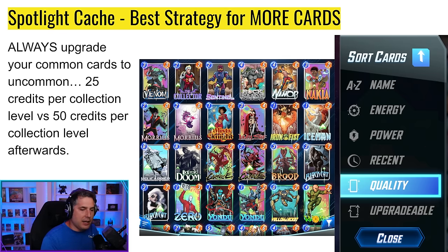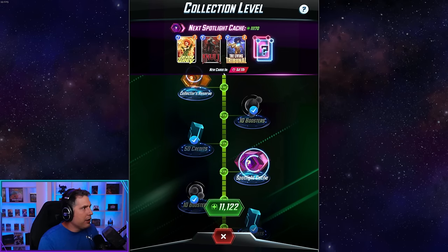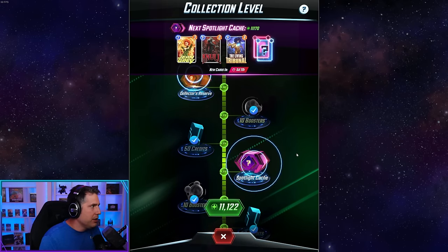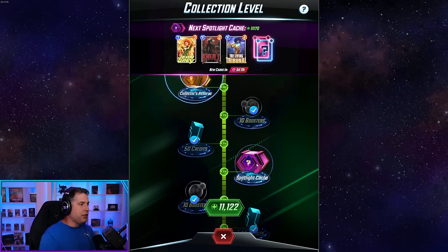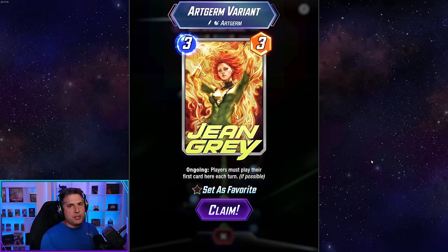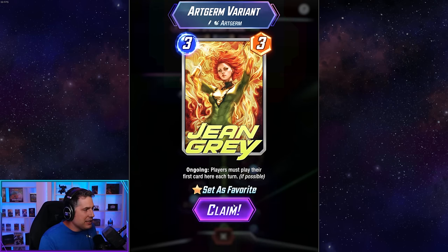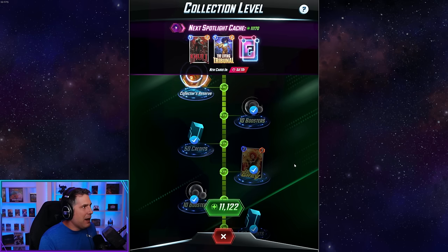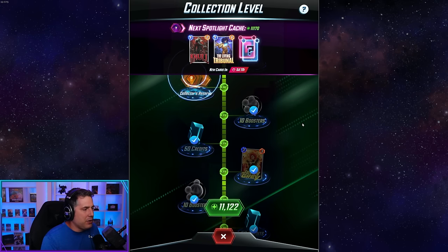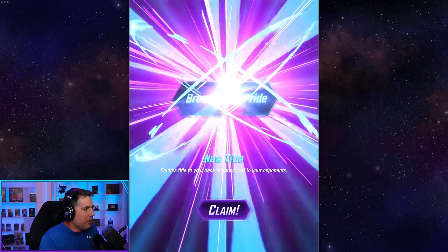Let's jump back into the game and crack some caches. We're going to open everything to see how it runs — even though for me they're just variants since I own the cards. First Spotlight Cache... and it's the Jean Grey variant! Exactly what I wanted. If I wasn't making a video right now, I would stop here — but since we're making content, let's keep going.